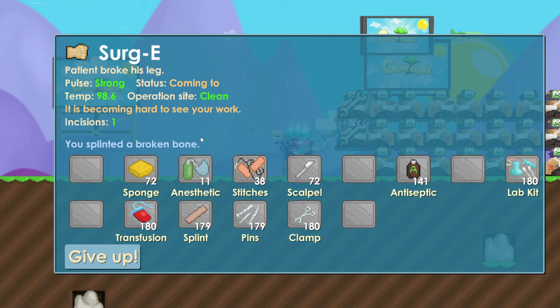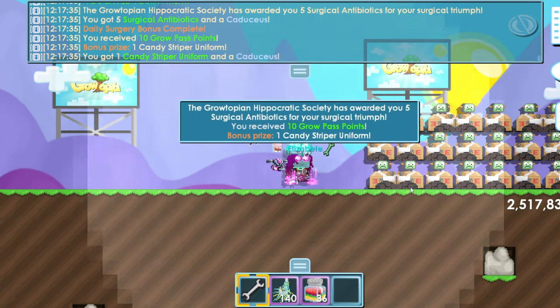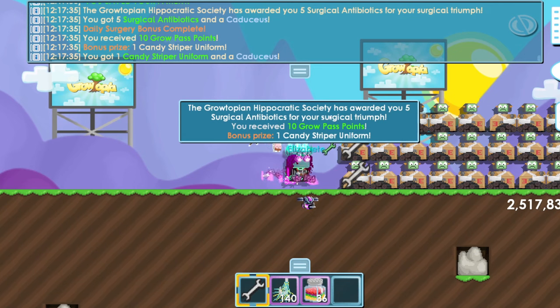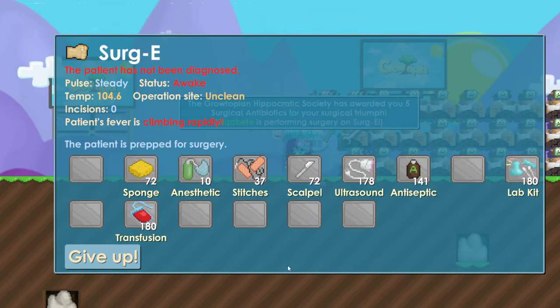I use splint two times. Now I check what's not green. Status is coming to, which means the patient is going to wake up, so I use anesthetic. Now my incisions is at one — to finish the surgery you need zero incisions, so I use stitches. Surgery is done.